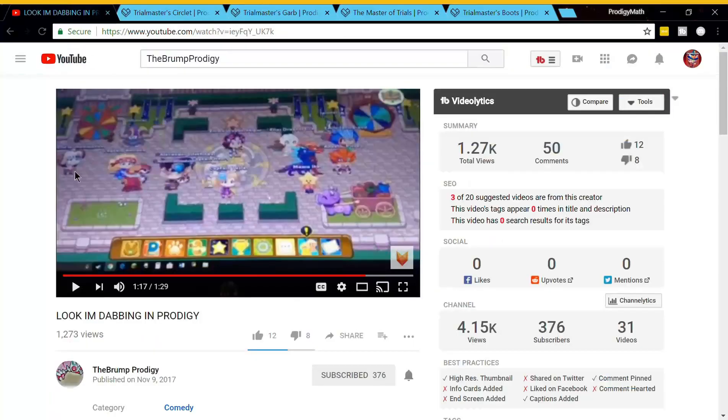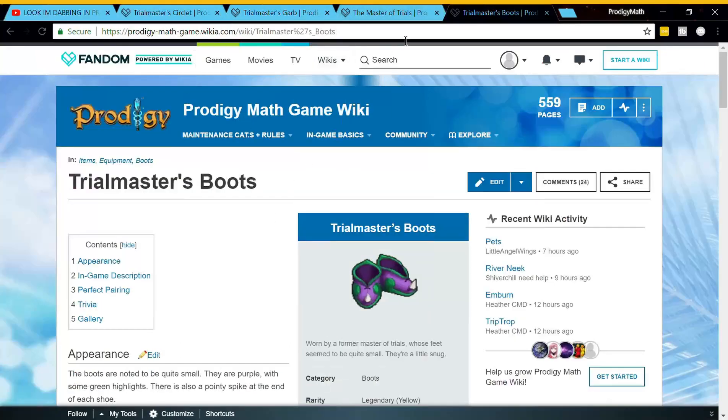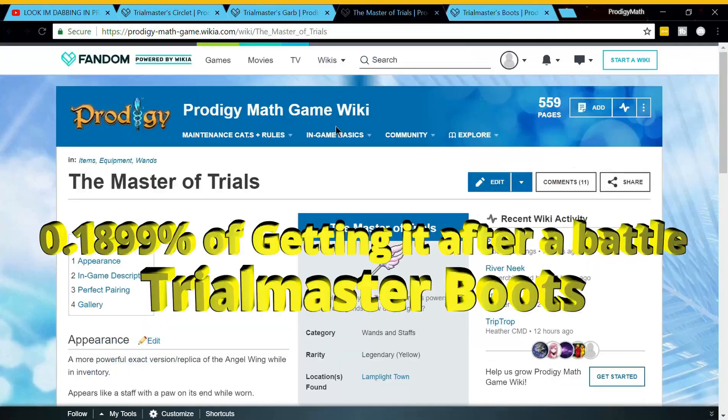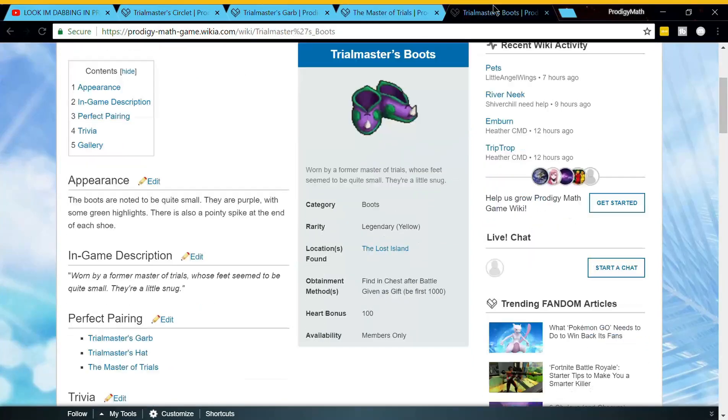So how are we going to get these outfits with the 100 heart bonus? The only way is kind of like the Trial Masters boots. It's like the Lost Island — you can rarely get these out of a chest after battle. It's kind of the same thing as the Master of the Trials. You can literally get these rarely from a chest after battle.